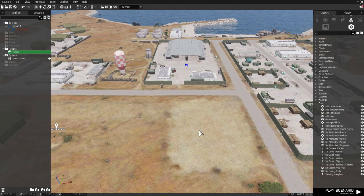G'day Armaholics, Craiggum here. Welcome to another Armour Tutorial video. Lee Worsham asked: how do I make a friendly independent unit turn hostile when my Blue 4 unit trespasses?